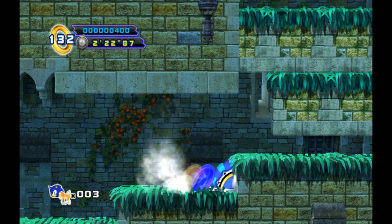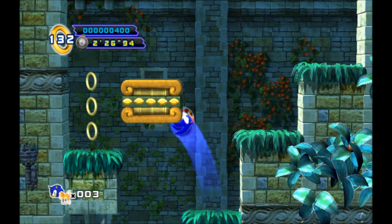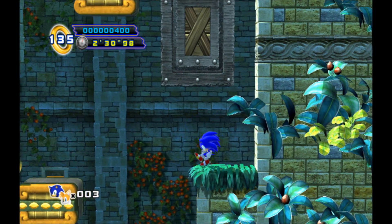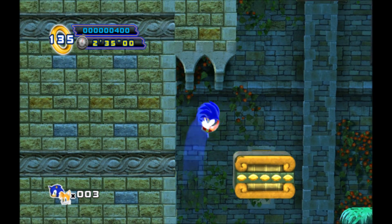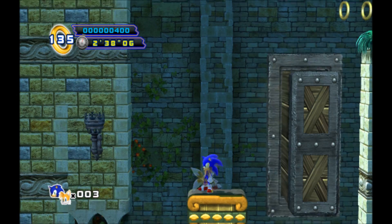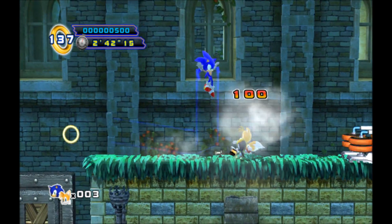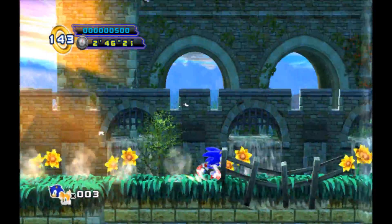So you gotta get rid of these things and then dash, and that'll get it going. Here is just your standard platforms — you gotta get up on that. Missed it there, but there we go, just waited for it. Standard platforming 101. You're not gonna get any too advanced platforming in a Sonic game — pretty much you go fast, you jump occasionally, you know the deal, and you have fun playing it.